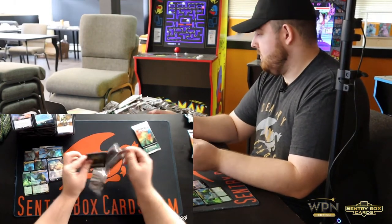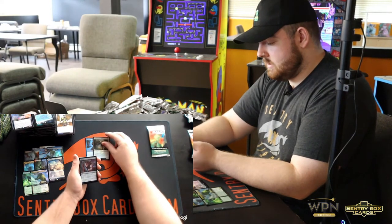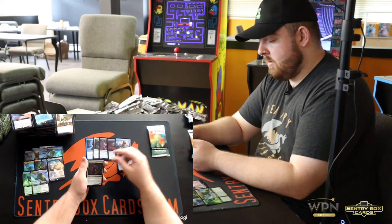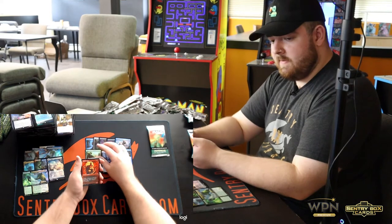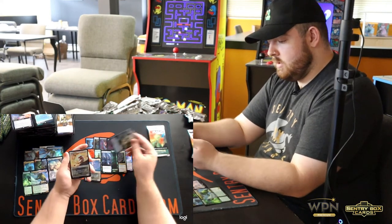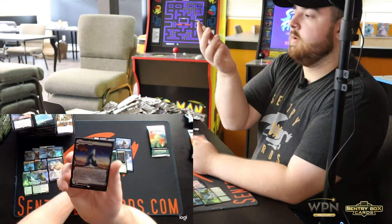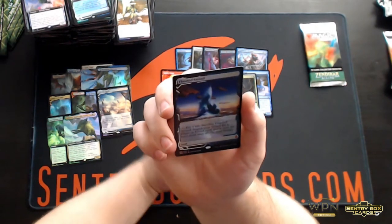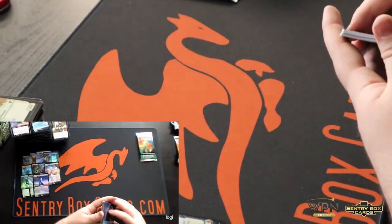Last two collector packs — still hoping for that foil alternate Scute Swarm. Deliberate, Cliffhaven Sellsword, Oblivion's Hunger, Feed the Swarm, Expedition Diviner, Rune Crab, Cleric of Life's Bond, Seagate Restoration — that's a nice one. Branchloft Pathway, Spitfire Legac, McKindy Ox, the Blue-Black Dual Clearwater Pathway, Canyon Jerboa, and a third expedition in this box — Flooded Strand! That's a gorgeous one. The wave just crashing in the middle of the ground. So far so good: Cavern, Sea of Clouds, Flooded Strand.